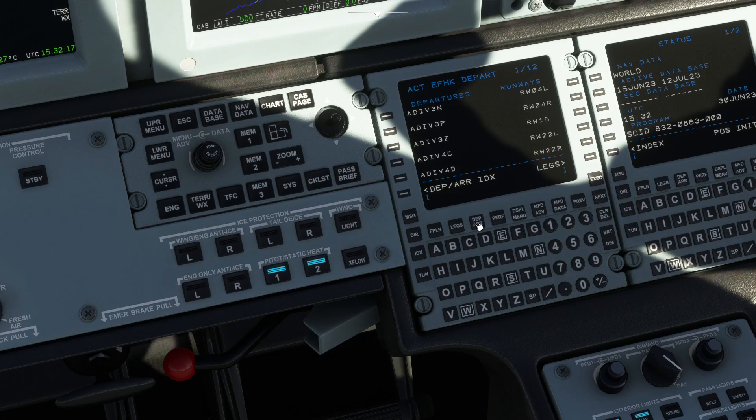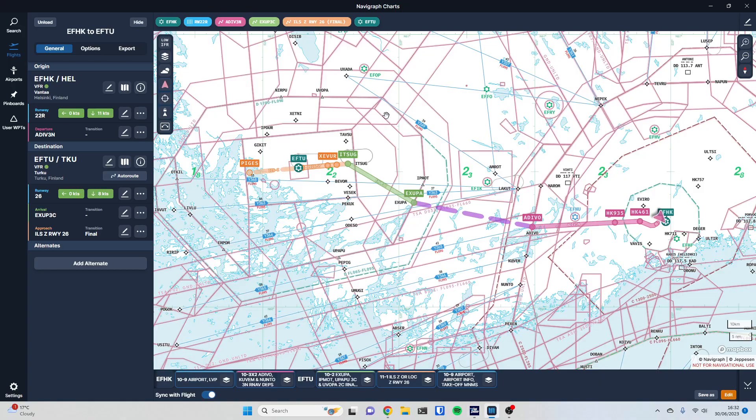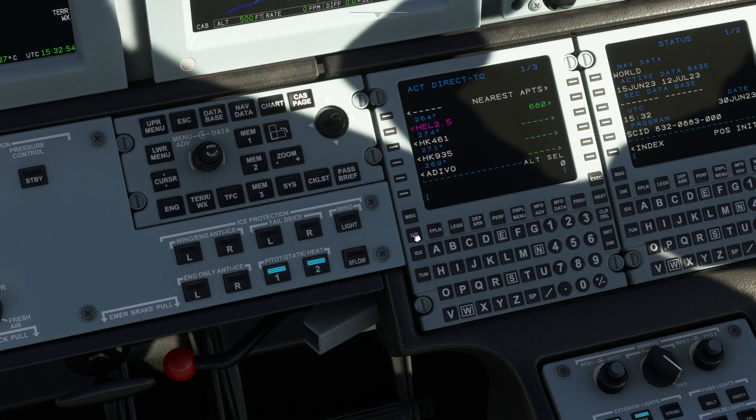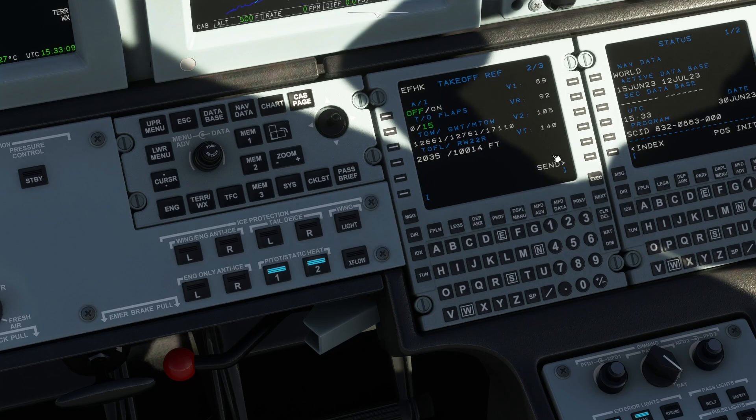It may not be calculating the V-speeds because we haven't got departure and arrival set up yet. We're going to be taking off runway 22 right, and we're going to be doing the ADIV 3 November standard instrument departure — we'll execute that. Then we go back to departure arrivals and select arrivals. We're going to come in on the ILS runway 26 and we're doing the XSUP 3C standard approach route — execute that. Back in performance, it's calculated the V-speeds now that we've put the runway in. Takeoff flaps recommended at 15, so we'll go and sort that out. Flap levers down here — that's 15 degrees flaps.